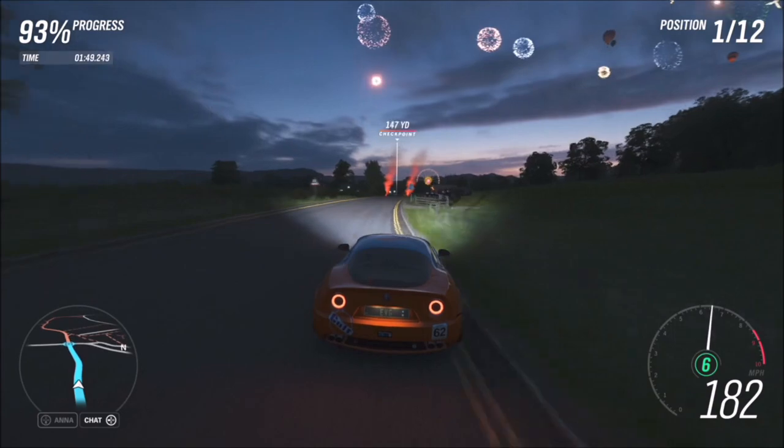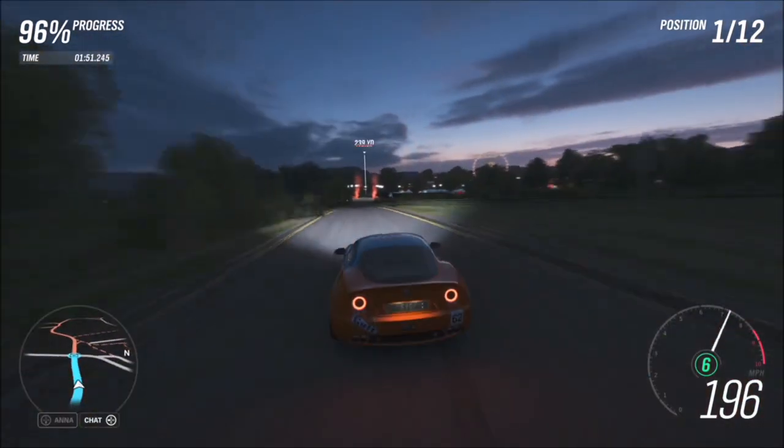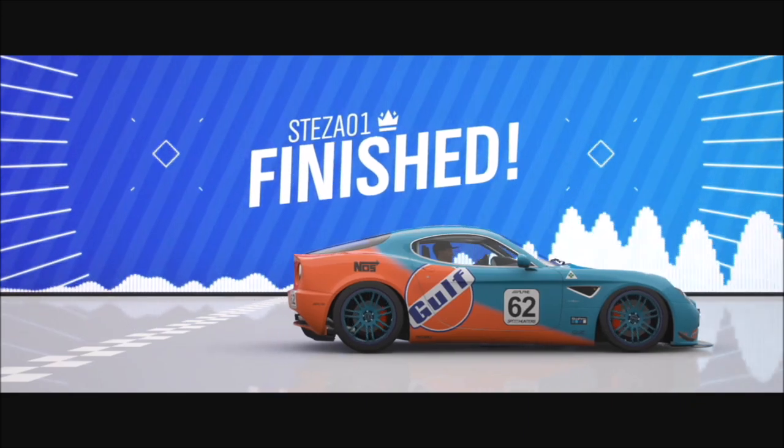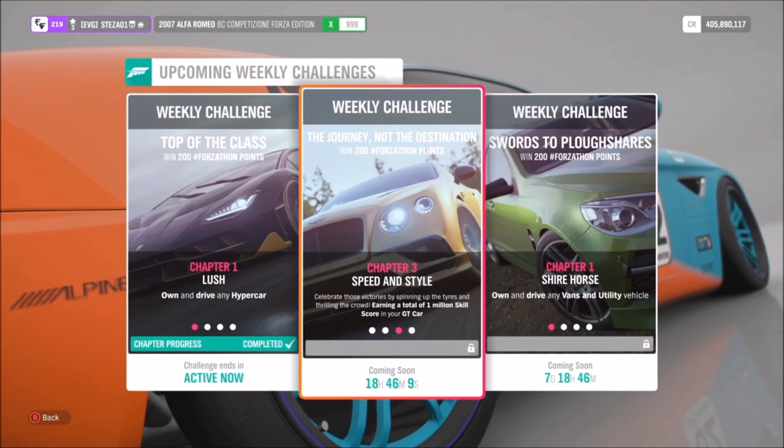Remember, this is only a Forzathon event, not a festival play lifts challenge — you don't have to do it on a minimum of Highly Skilled difficulty. You can do it on Amateur or Expert, it's entirely down to yourself. I would recommend tuning your car just to get the races done quicker. Bath & Gate only takes about two and a half to three minutes, so it's a nice easy first challenge.